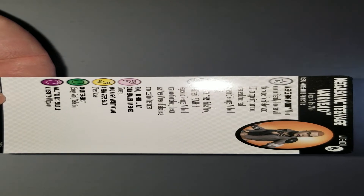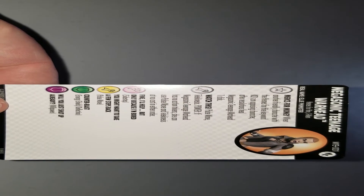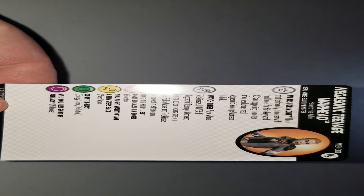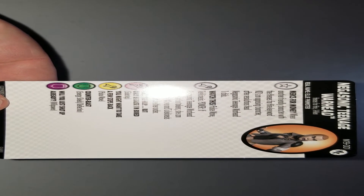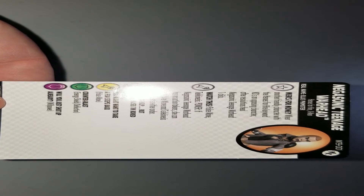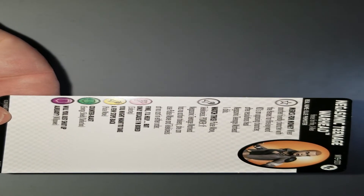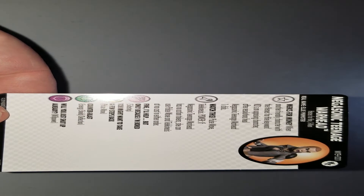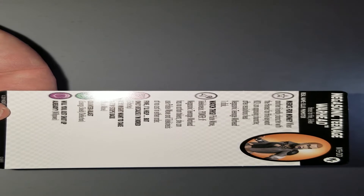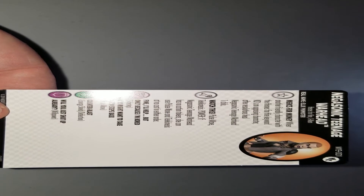The other new Hero for Hire I wanted to talk about was Negasonic Teenage Warhead from the Deadpool OP kit that came out last month. She does have the Heroes for Hire keyword and X-Men keyword. Two of the reasons I like this character: she has the Mercs for Money trait — we saw that back in the Deadpool and X-Force set. When another friendly character with the Heroes for Hire keyword KO's an opposing character, after resolution heal Negasonic Teenage Warhead one click. That's going to come in handy with characters like Ant-Man from Avengers Defenders War, the OP kits we just showed, and even a Deadpool from the starter set that was Heroes for Hire.